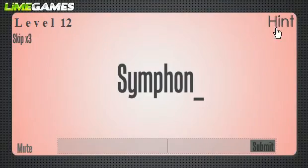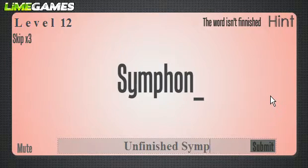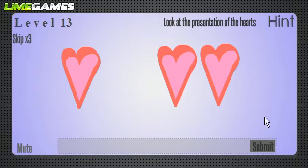This one was easy. The hint says 'the word isn't finished' — it's not Swedish or Norwegian either. It's an 'unfinished symphony.' Next, I got stuck on this one for a few seconds but figured it out. Look at the presentation of the hearts: you have 'heart' and then 'two heart,' so 'heart to heart.'